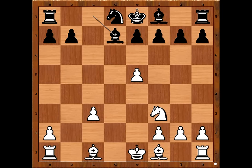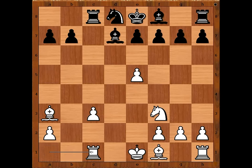Bishop to d7. Bishop to a3. So if e6 is played, bishop takes bishop, for example. Zhu Chen played rook to c8, attacking the pawn — the most vulnerable pawn in white's camp. Defending the pawn. Black to move. What is the best move for black in this position? What would you do? Zhu Chen played g6.